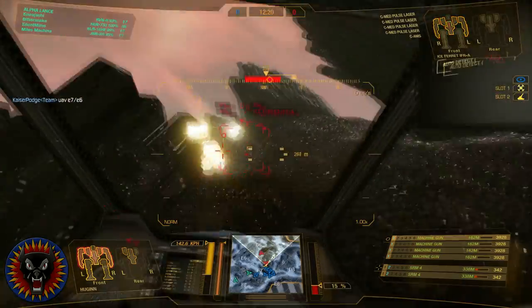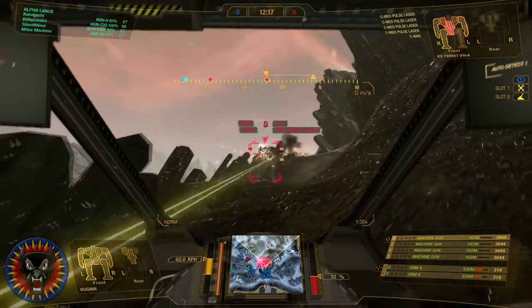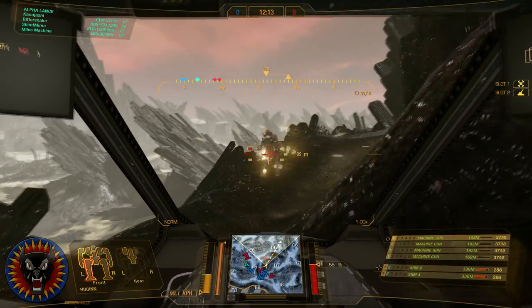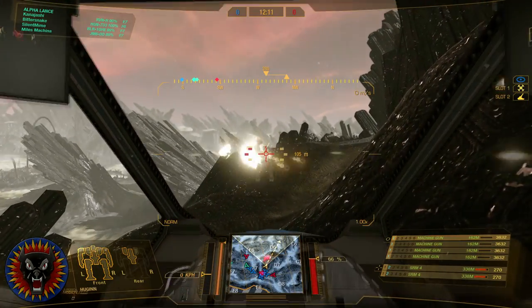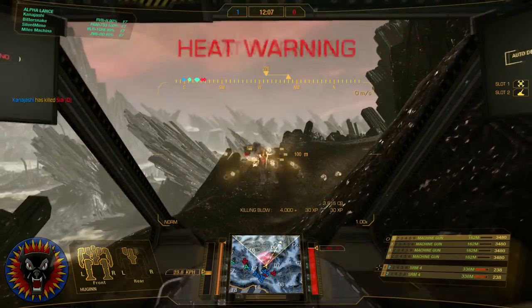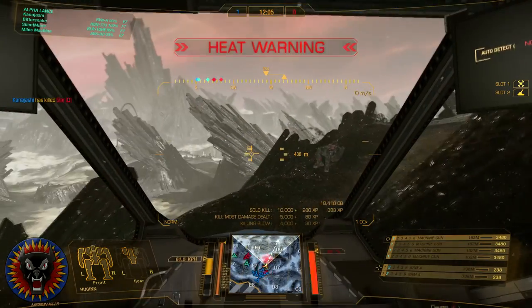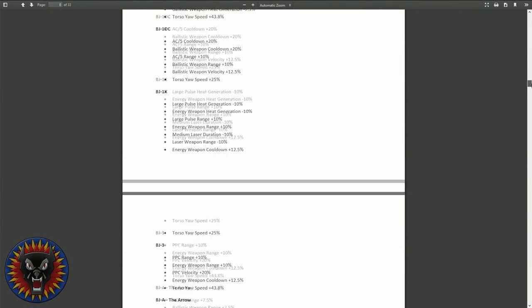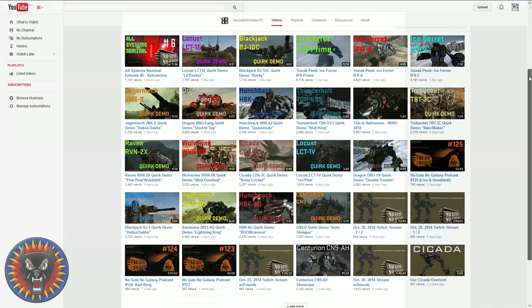The biggest feature in today's patch is the Quirk Overhaul for Intersphere mechs. Almost every mech has gotten some form of buff based on how they previously performed. This was done to promote the play of underused chassis and variants by giving them an edge to match the more popular ones. Check out the PDF link in either the patch notes or in the description of the video for a full list of the changes. You can also view some of them in action over at NGNG's YouTube channel, link in the description.